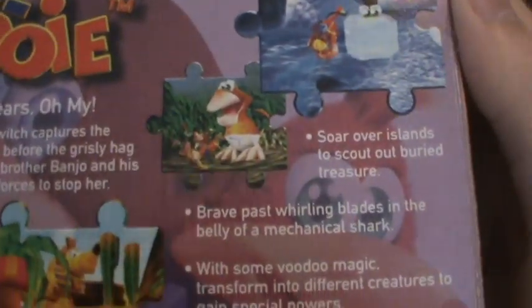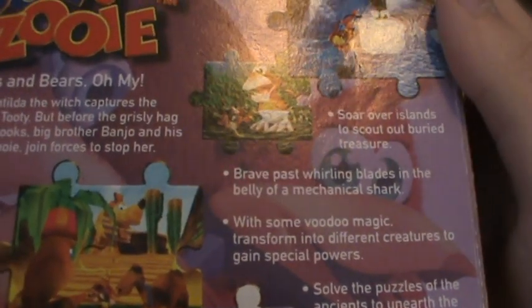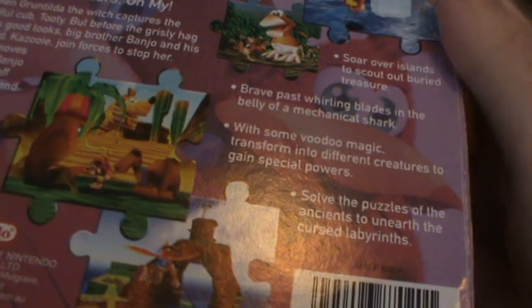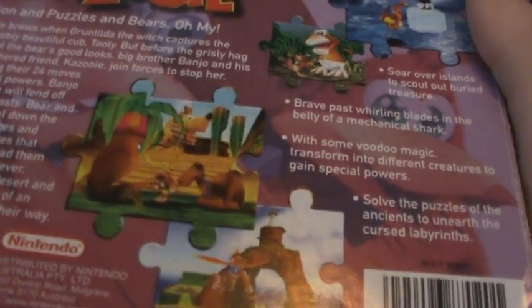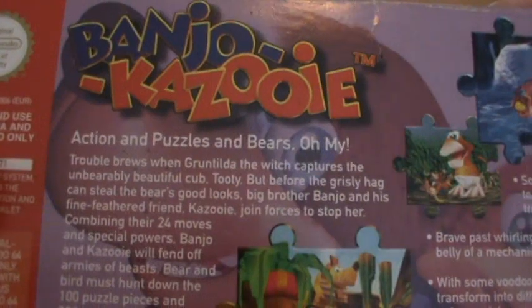"Soar over islands to scout out buried treasure and race past whirling blades in the belly of a mechanical shark" — yay, Clanker! "With some voodoo magic, transform into different creatures to gain special powers and solve the puzzles of the ancients to unearth the cursed labyrinths." I'm not really sure what they mean by puzzles of the ancients — I'm thinking just that one puzzle in Gobi's Valley. But anyway, that is the sales pitch for Banjo-Kazooie. Not that it should really need one.